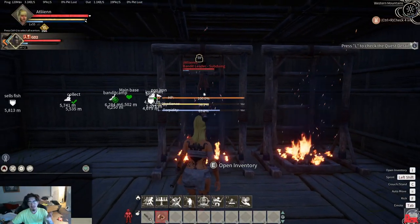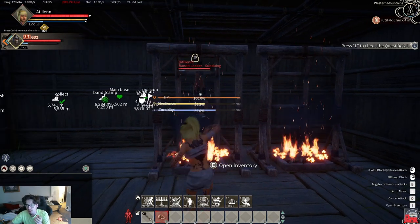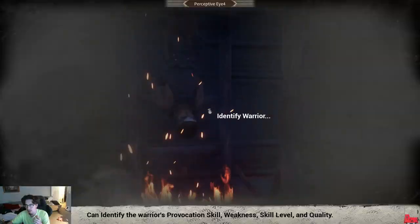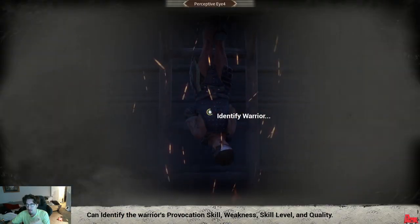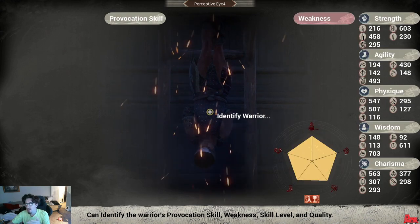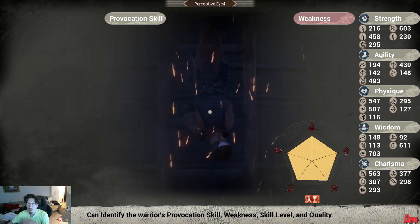It makes your life much easier rather than just randomly guessing which recruit is a good one. You can see here I've got the monocular out, I hold left click — there we go — it's gonna start identifying, and then it brings up all of his stats, what he's weak to, what his quality is, everything right here.